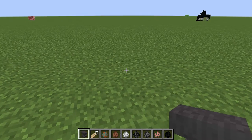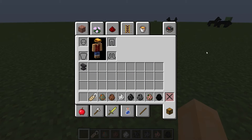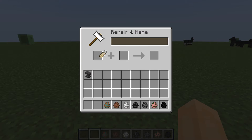So first, put this anvil down. And after that you put the anvil in your survival inventory — whatever you put in your inventory. And after that you get the name tag and you put the name tag right here.